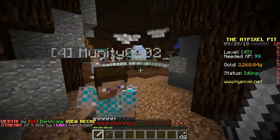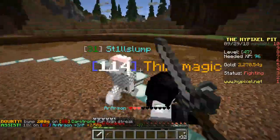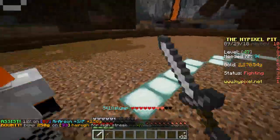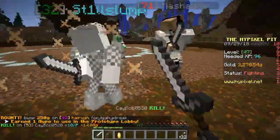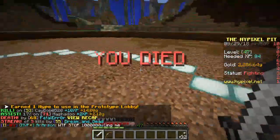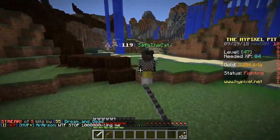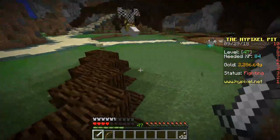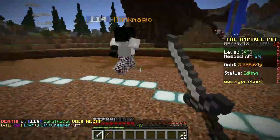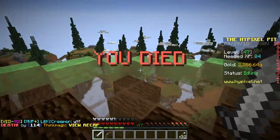Villages have a huge update and they look different depending on which biome they're in — it's not just a block change, they actually look architecturally different. Some look like tribal villages. There will also be updates to trading, and villages will have their own schedules, so villagers will farm and go to meetings at set times.